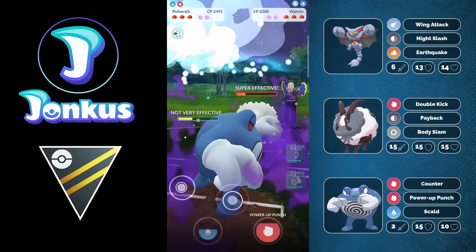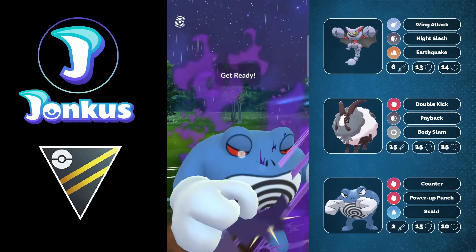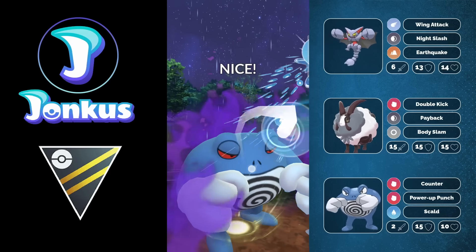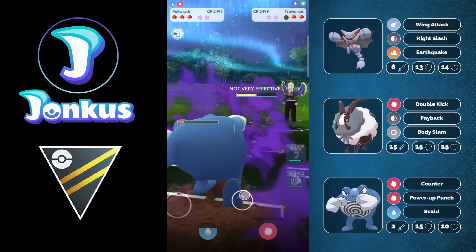Dubwool as a safe swap is just so overpowered right now in the Open Ultra League. If you have a decent Dubwool, even one that's close to 100%, try to walk it because you have like one kilometer as the walking distance, so you get the XL candy fairly fast with this Pokemon.